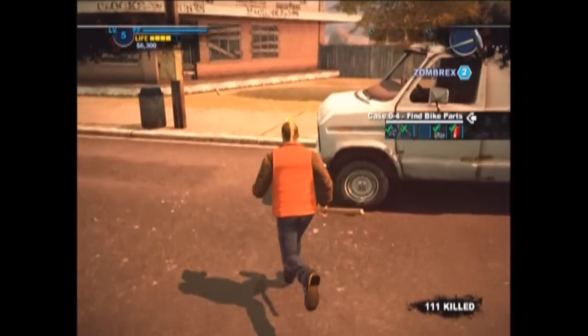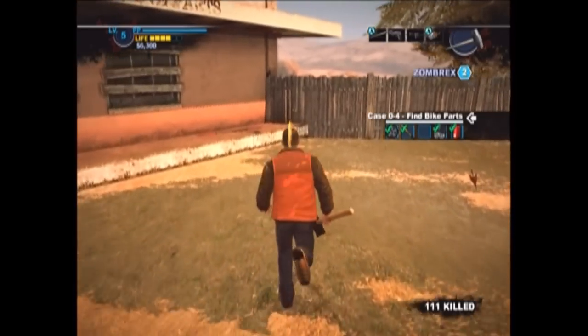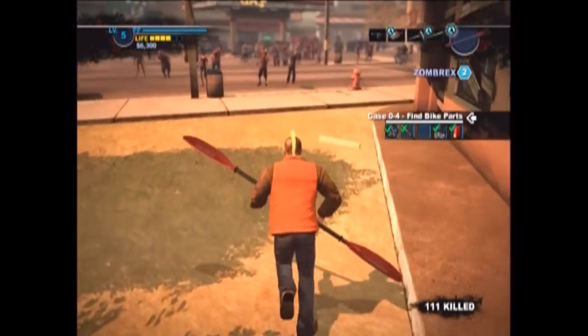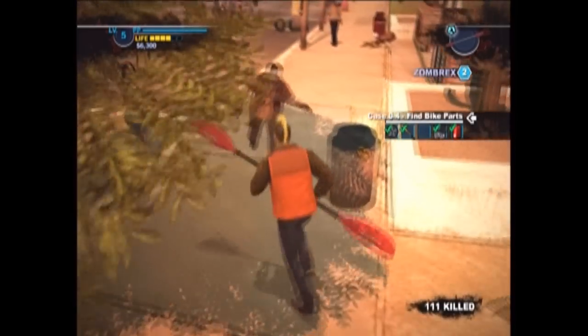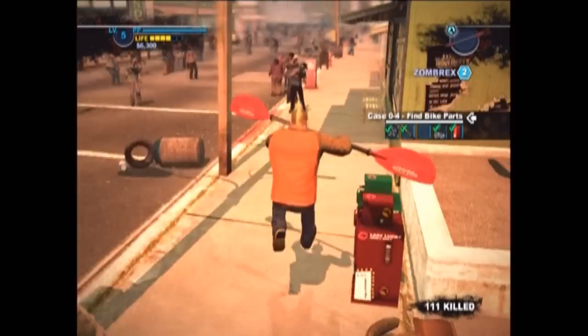So what we're going to do first is you're going to come out here and you're going to come all the way to this corner. And you're going to find the paddle. You're going to pick it up. We are going to take it to the hardware store, which is down at the end of this road, right close to where the quarantine zone is.